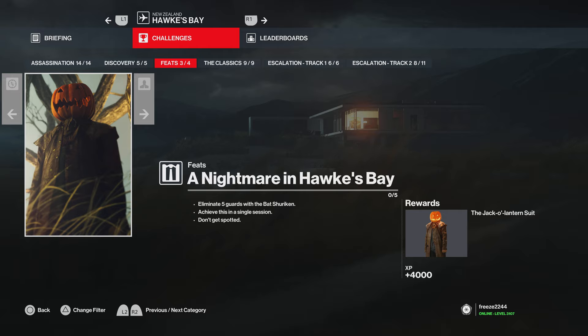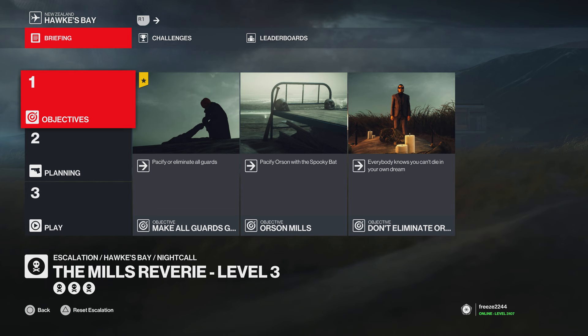You need to do this challenge on the Mills Reverie escalation that takes place on Hawk's Bay — it's the Halloween one. You need to eliminate five guards with a bat shuriken, achieve this all in one single session, and not get spotted once.